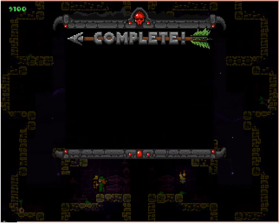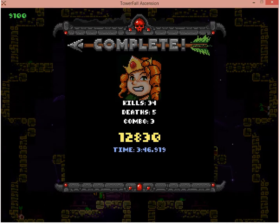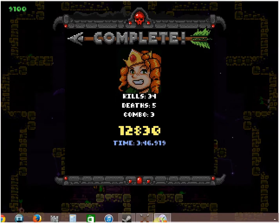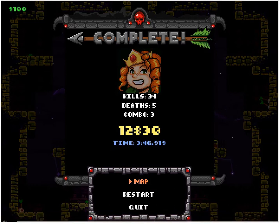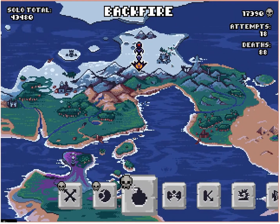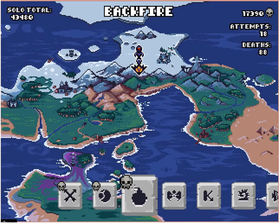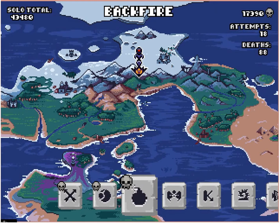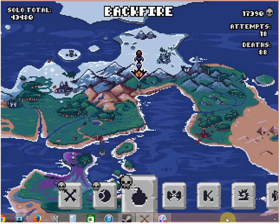That is gonna do it for episode one of Towerfall Ascension. Thank you guys for watching and I hope you will join me next time as we go further. Let's view the map to see what's going on. Next, we will head to Backfire, which I've already had 18 attempts and 88 deaths to get through the first time. Let's see if we can maybe lessen that a little bit next time. See you guys later, this is TheVideoGamer1.